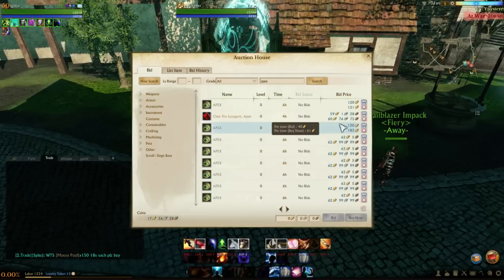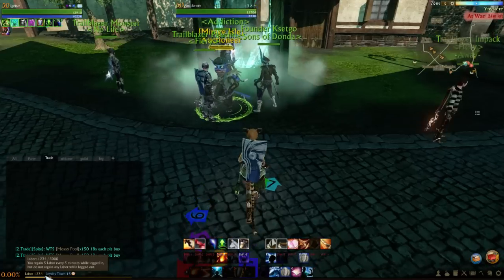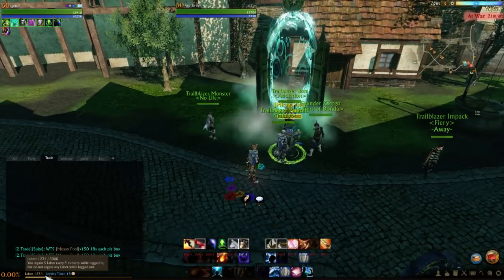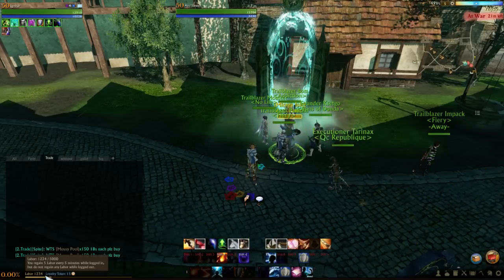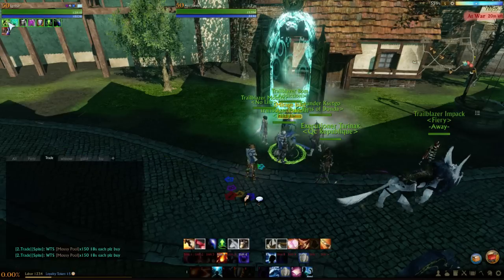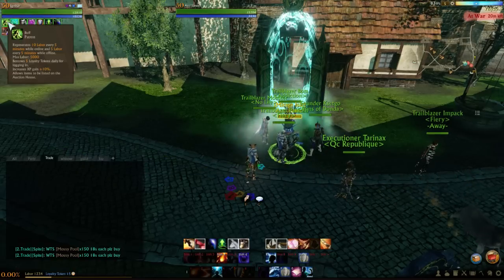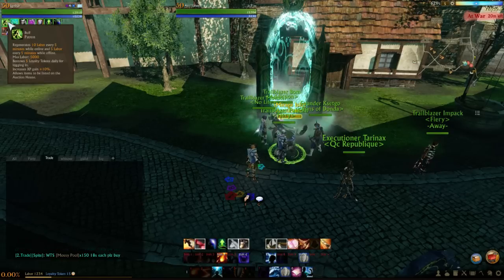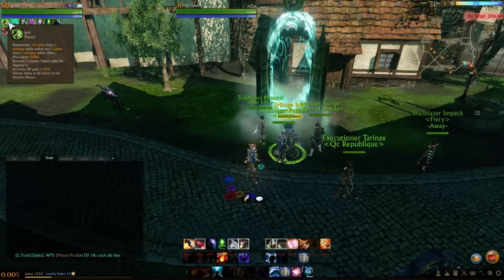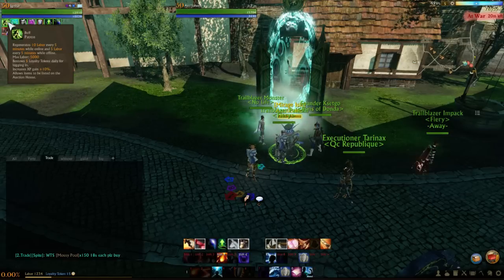Apex is really easy to get just from those loyalty tokens — you can support yourself every month. And this isn't even counting offline labor regen. While you're offline this bar is filling up — you get five labor every five minutes offline, so you can accumulate maybe seven or eight hundred while sleeping or at work.